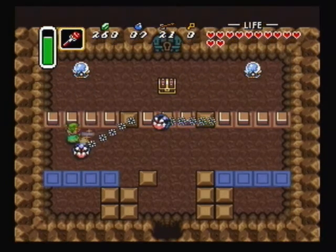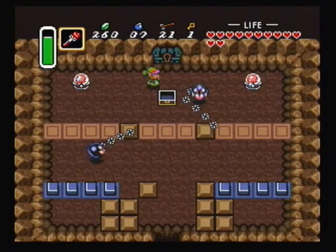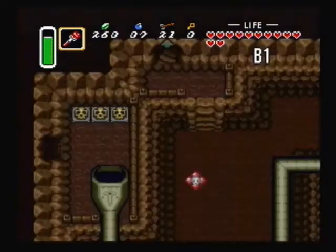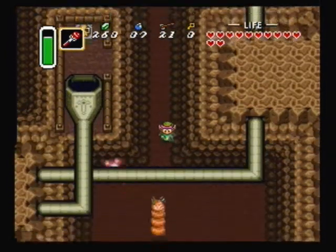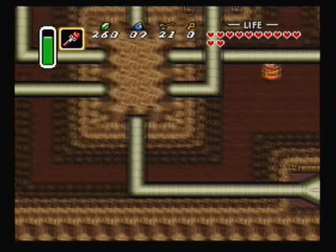Push this block here, then hit that switch with a beam or some other projectile, get the chest, and hurry up and go downstairs. That room back there took me a long time to figure out as a kid, but after I figured it out, it felt like the solution was just so obvious and right in front of my face, yet it took me so long.